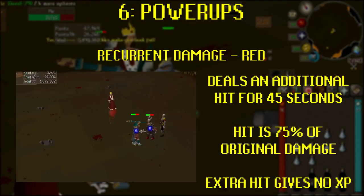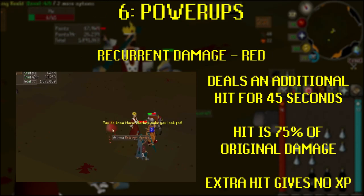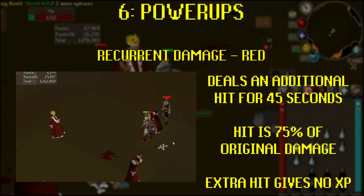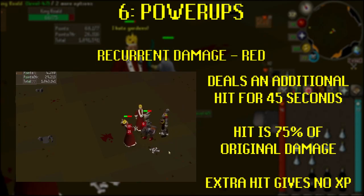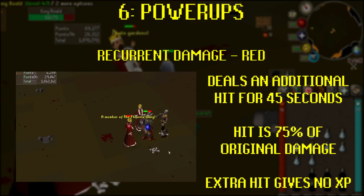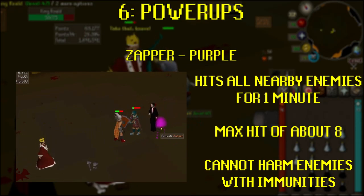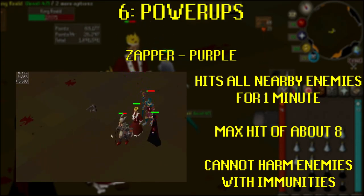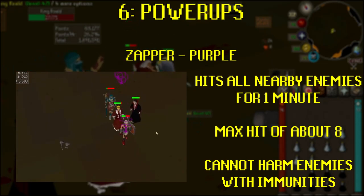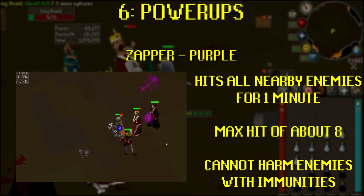The four power-ups are: Recurrent Damage, a red orb. This lasts for 45 seconds once activated, and will make you automatically hit the enemy again whenever you deal damage. The additional hit will be for 75% of the damage you initially dealt, and you won't gain any experience for this additional damage. Zapper: a purple orb that will last one minute. Activating a zapper effectively turns it into a turret — it will fire waves of energy at all enemies near to it, can shoot multiple enemies at a time, and seems to have a maximum hit of 8. The zapper cannot hurt enemies that are immune to regular attacks or require special mechanics to harm, like the Dagannoth Mother.